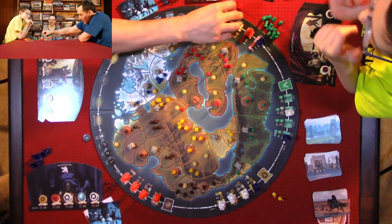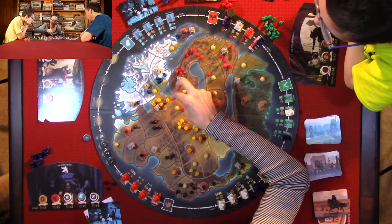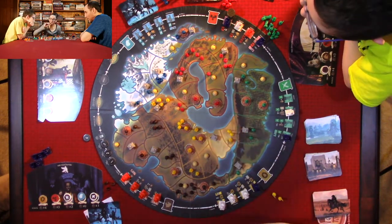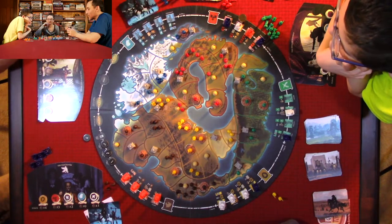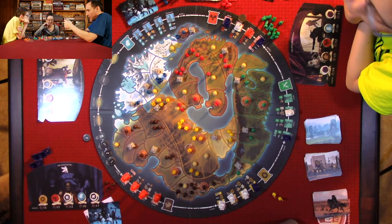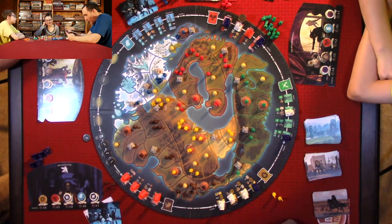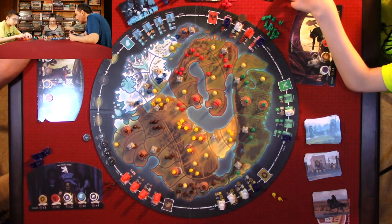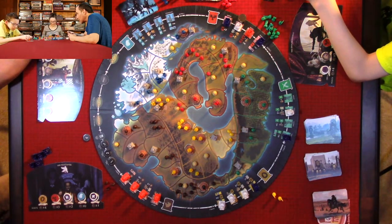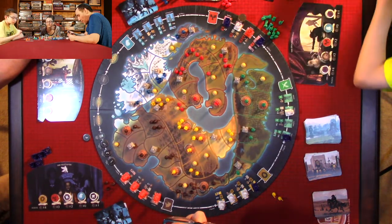Shall we start with the eagle? Two banners for me. Then Anthony — you either get two cards or you can place four banners. Two cards. I killed five enemy banners in an adjacent region using a card.